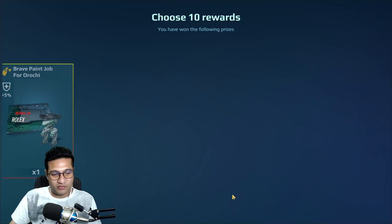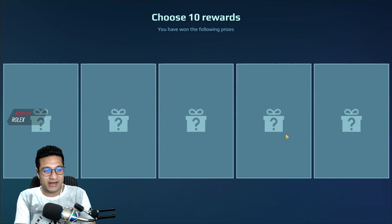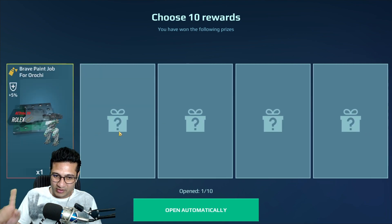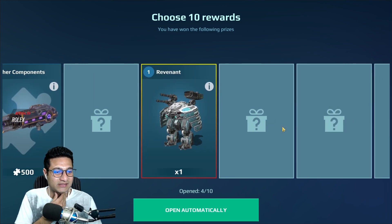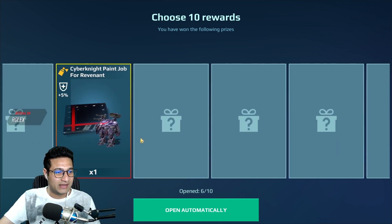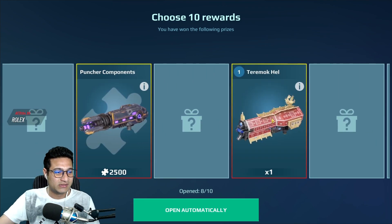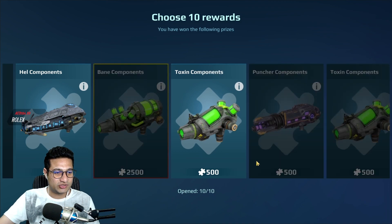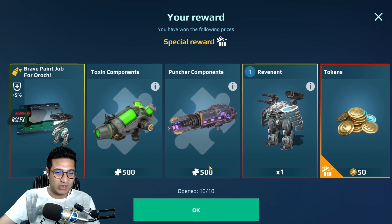I'll open five more one after another. The only thing I need from here is the puncher components — that is the only thing. Okay, 500 puncher components! Another revenant, more silver, 50 gold tokens. Another revenant skin which I don't need, I already have it. Oh nice — 2500 puncher components! A tarmok, hell components, let's go!